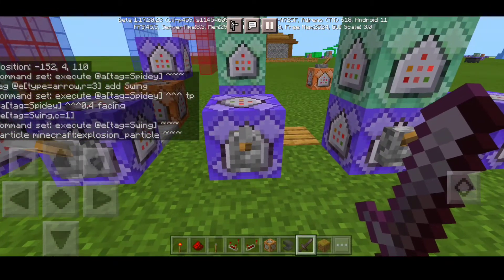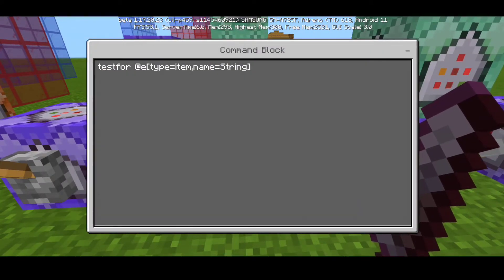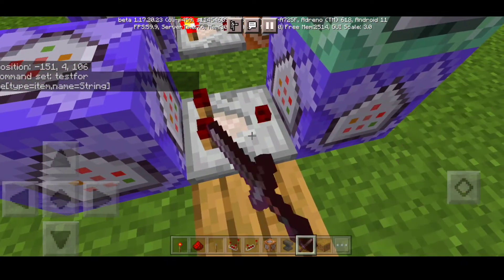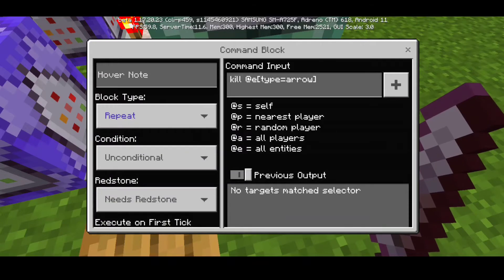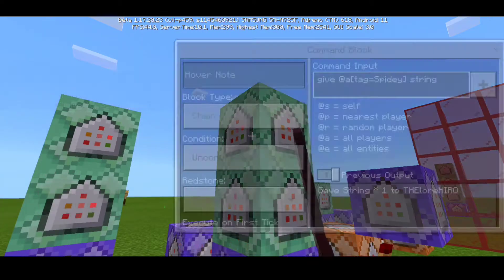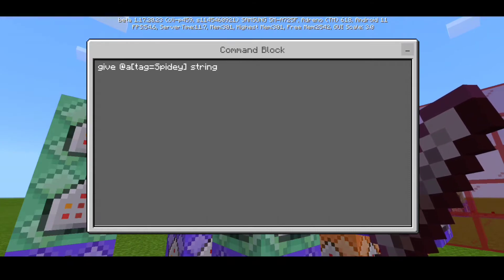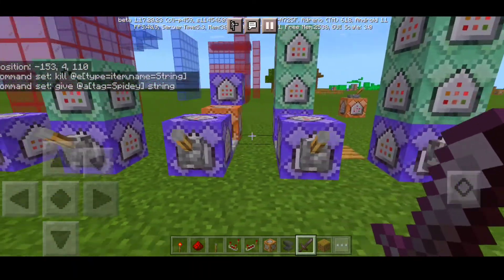To cancel your swing, you drop a string. The cancel command uses testfor @a[type=item] renamed string — set to repeat, always active with redstone. This part uses a redstone comparator. The next command kills the arrow — kill @a[type=arrow] — to cancel the swinging, set to repeat and needs redstone. Then kill @a[type=item, name=string] — chain, always active. Finally, give @a[tag=spidey] string 1 — chain, always active — so every time you drop the string you get a new one back.